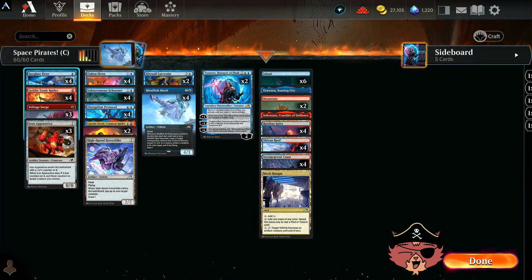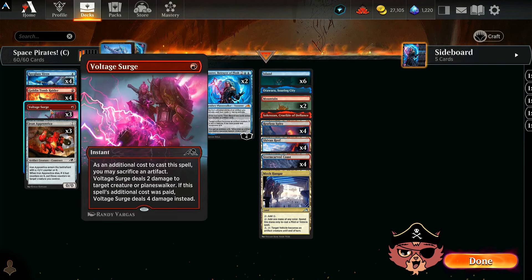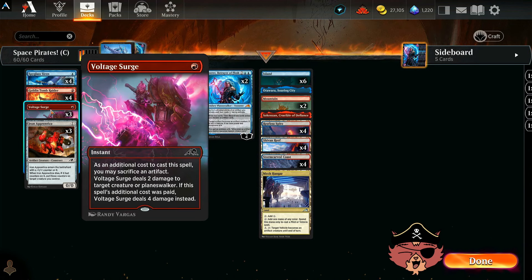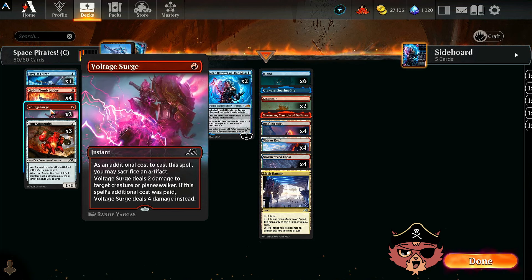We have other pirates on the top end. Spyglass Siren, of course, making the cut — all four of them. It's a 1-mana 1/1 with flying, and when it ETBs you get a map token. We have a little bit of an artifact theme in here, so that map token goes a long way. We also have a bit of removal with 3 Voltage Surge — maybe we sacrifice that map token to deal 4 damage to something.